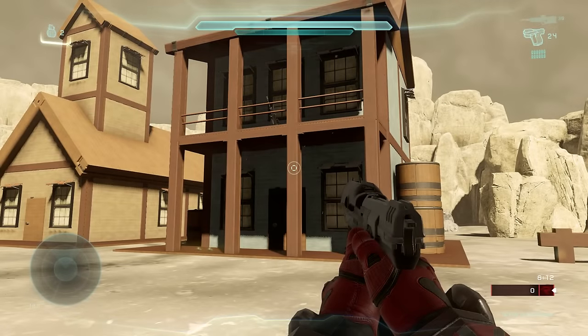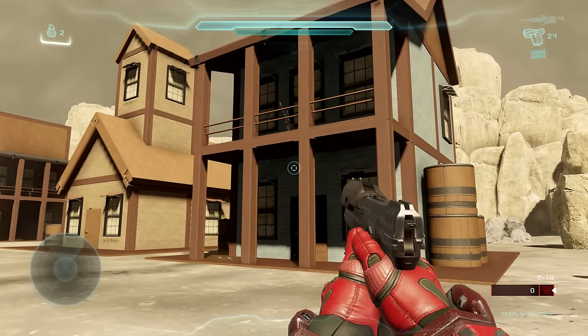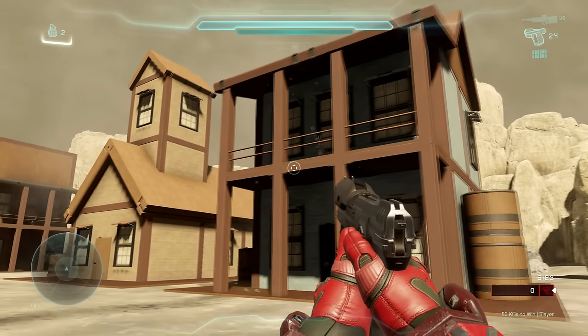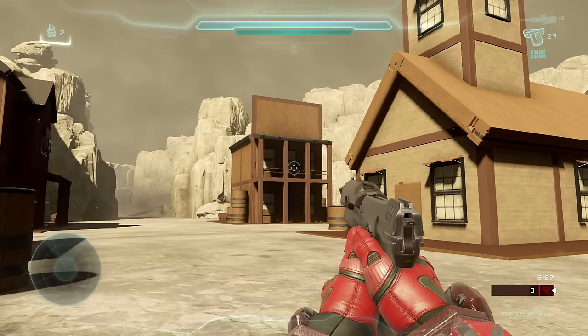Next up we're going to have our first power weapon, and this is going to be the sniper rifle — and there's one of these on each side. For Red Team, it's going to be up on the balcony of the more wealthy looking house. And then for Blue Team, it's going to be on the second story of the saloon.